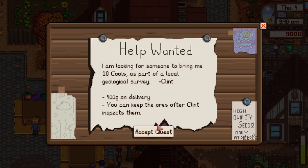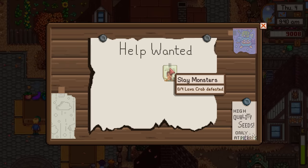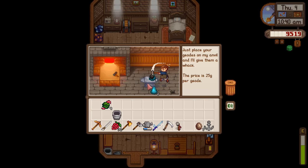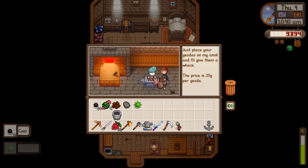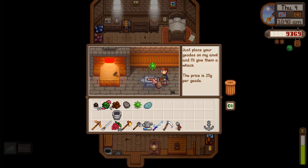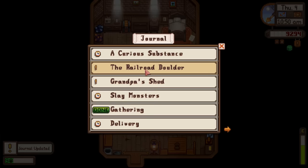Special orders: collect coal and defeat lava crabs. Let's go open geodes first. I passed the coal mission from just opening geodes - that's actually kind of funny. Now I just need to say hi to Clint. There's a bit of free money.